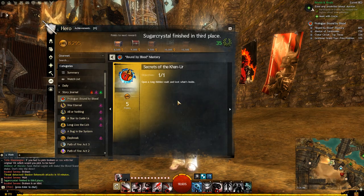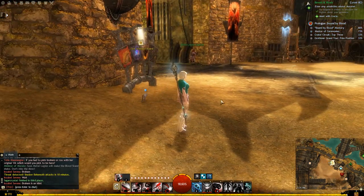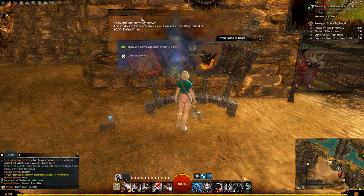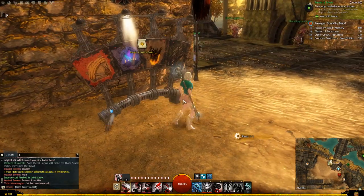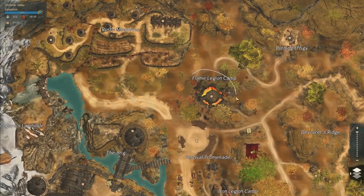So you want to get to the hidden vault. You need four emblems to unlock it, which happens to be our four events. You can check the schedule to see what events are happening, and the four locations are...